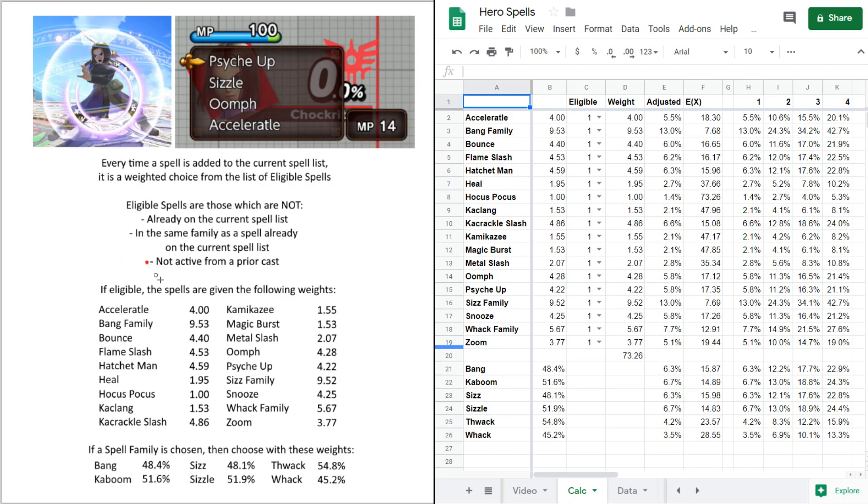The third rule is that a spell cannot appear if it is not active from a prior cast. For example, if you cast Bounce already and you pull up a spell list while Bounce is active, the spell list will never contain Bounce. The same goes for Acceleratle, Hocus Pocus, Oomph, and Psych Up, as far as I can tell. Those are the only ones that seem to matter — these ones cannot come up while they're active.